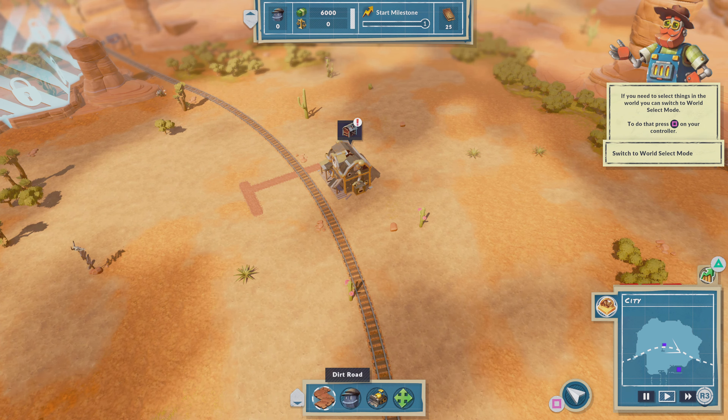We do not have the available boards, but I can go ahead and schedule that construction. Clicking R3 will cycle through the game's two speeds — you have regular, slightly faster, and paused. The fastest one is still not very fast.